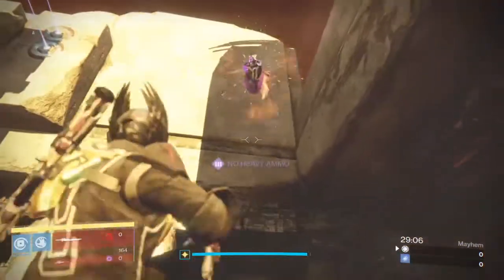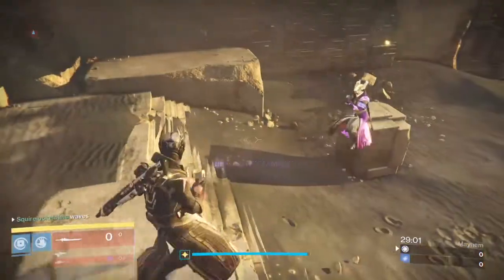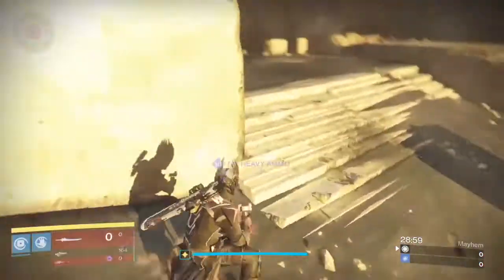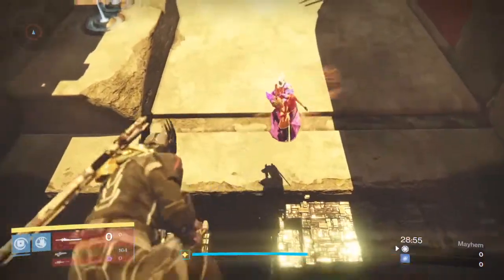What you want to have is the person or NPC that you're lunging at be at lunging range above you. Keep in mind that the further the target is away from you when you get a lunge to activate, the higher your launch will be.